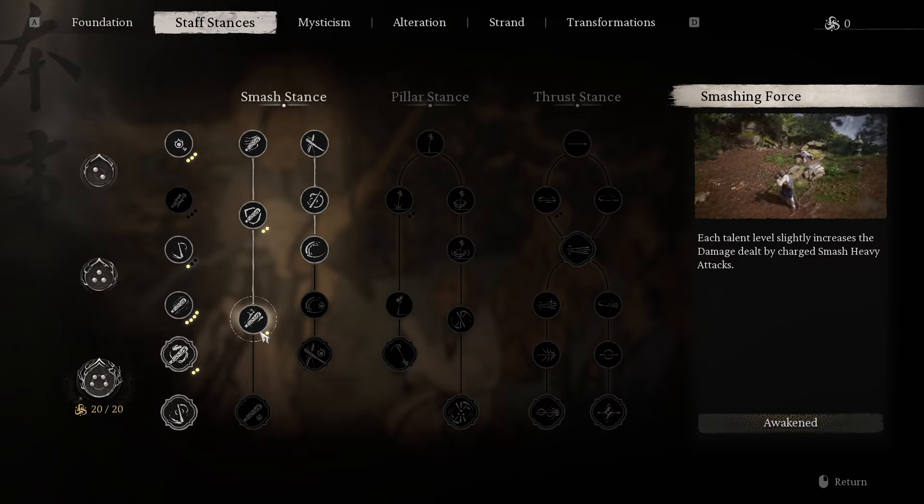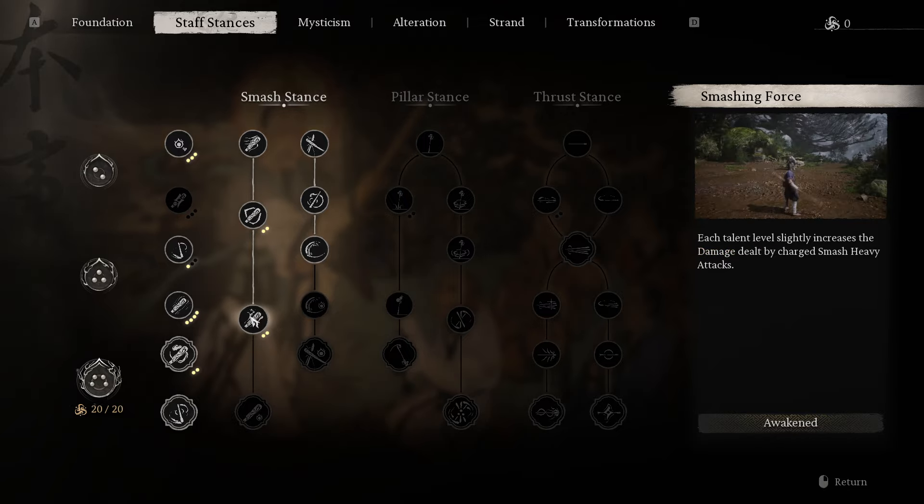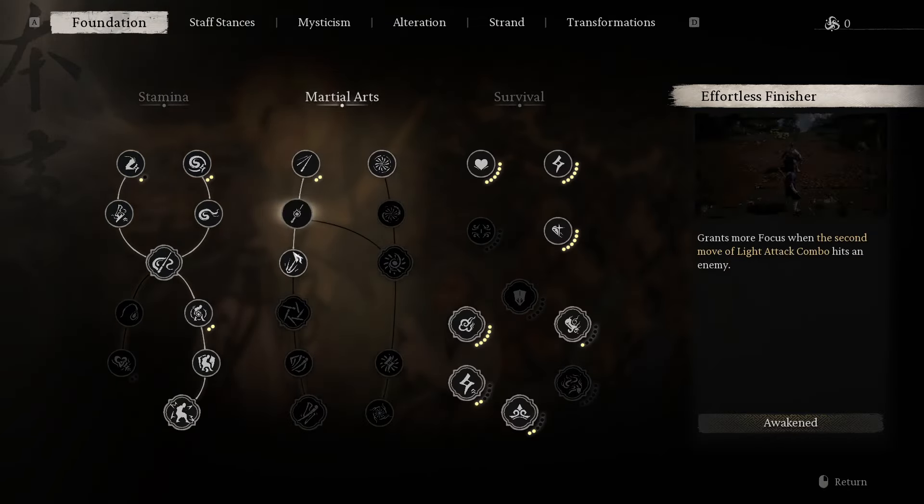Over here I just put a few points into each of them, but it doesn't seem like it's worth it in the beginning of the game. You might as well just focus on the mana, and after that go into something else. Health stances over here I already showed you — heavy, heavy.